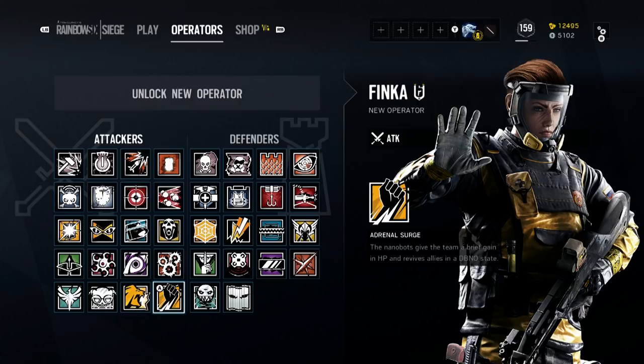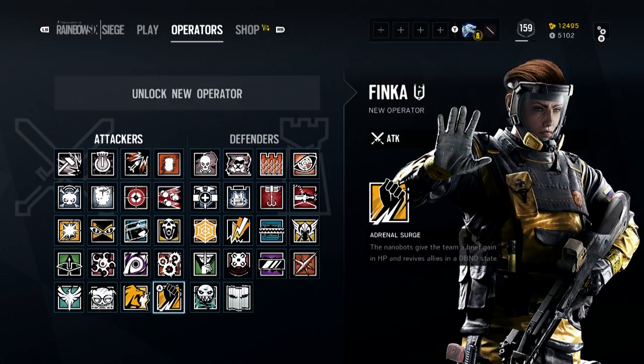Finka is actually a member of the Spetsnaz CTU. Along with Lion from the GIGN CTU, they've been drawn into a separate unit known as CBRN, and this explains why their default uniform is that of a biohazard suit. Let's begin by taking a look at her weapons.